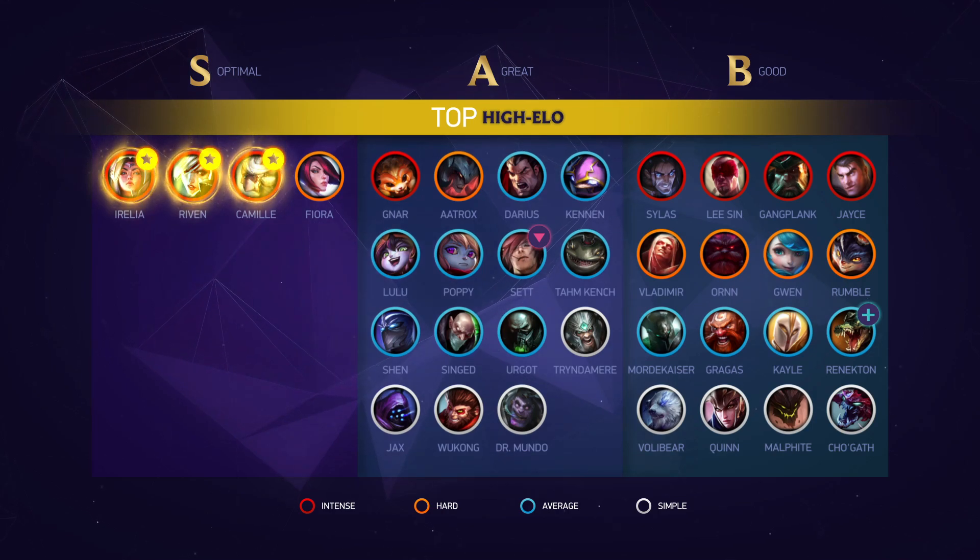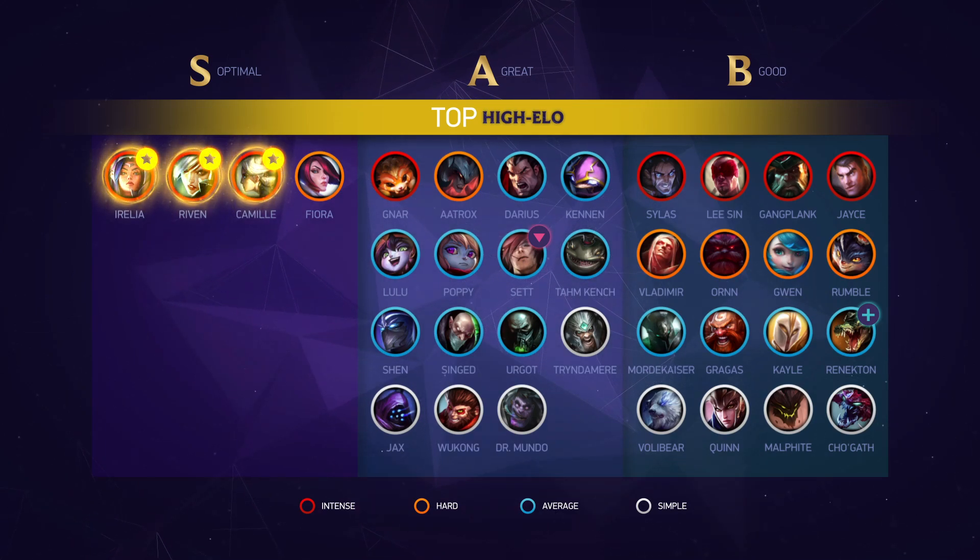I saw a range of changes in the top lane. First and foremost, after Renekton lost his extended stun on his W — which made him such a hotly contested pick in pro play — Riot has given him back some strength with a shorter lockout on himself when using his W and a larger amount of base HP and HP per level. Renekton losing his stun was massive, but this buff helps him function better as that mid-game powerhouse in teamfights, so let's put him back on this list for now.